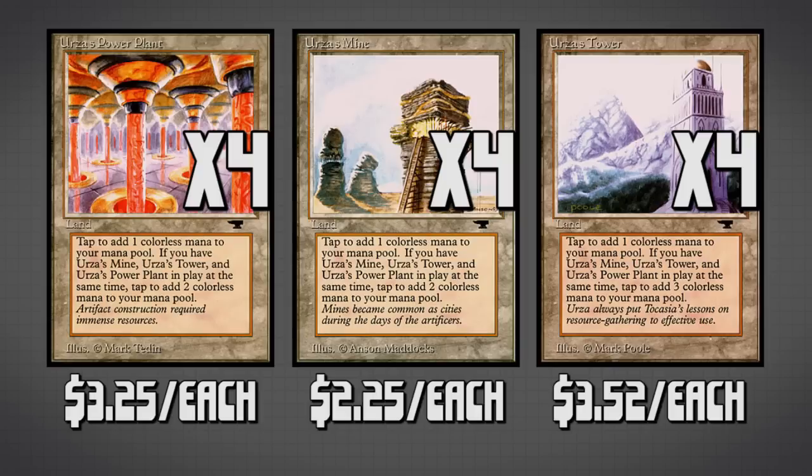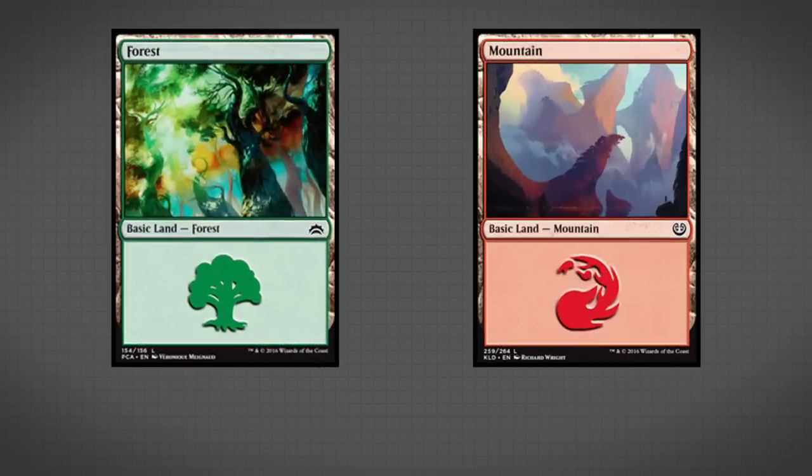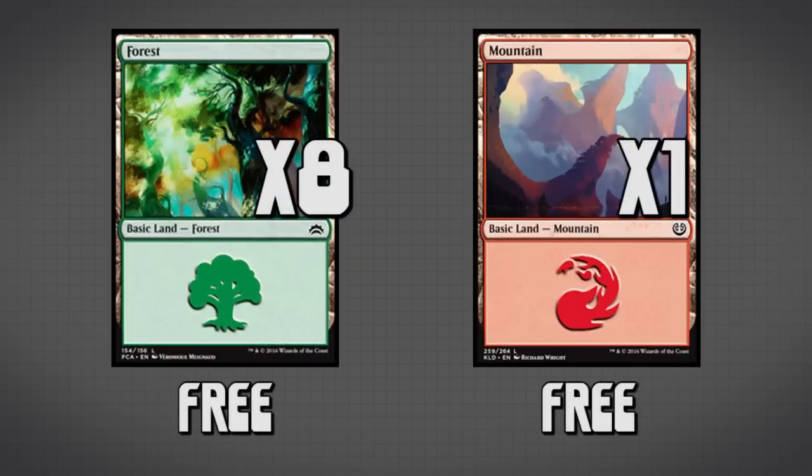We're running playsets of each of these cards — four Mines, four Power Plants, and four Towers. For the rest of our mana base, nothing else too special: only eight Forests and a single lonely Mountain.